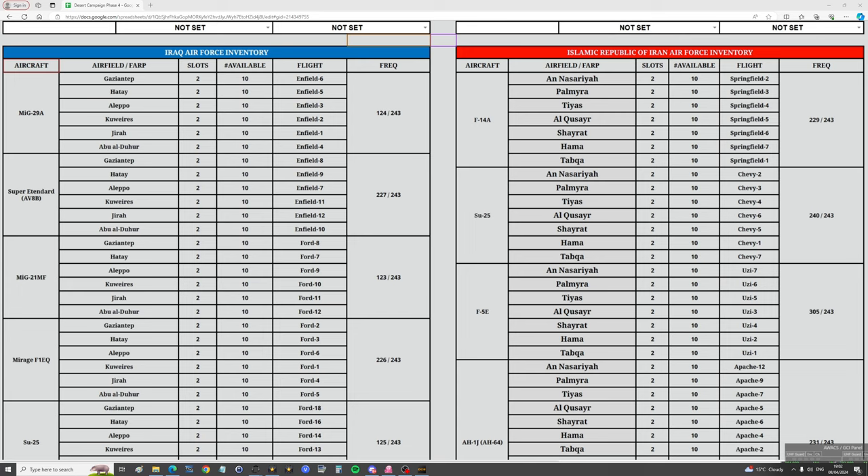Rule 20: to return an airframe and its payload to a hangar — to an airfield — you need to successfully land, park, and shut down your engine before despawning. Rule 21: in future missions, resupply convoys will head out to resupply airbases and FARPs, and should they reach their destinations, these FARPs will be resupplied and topped up for the next mission.